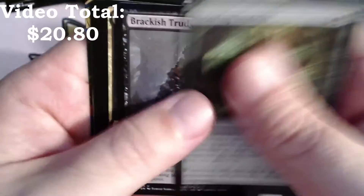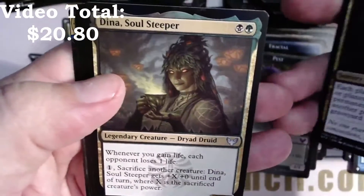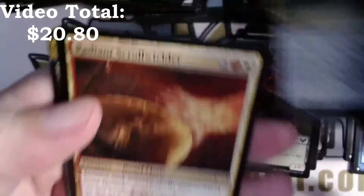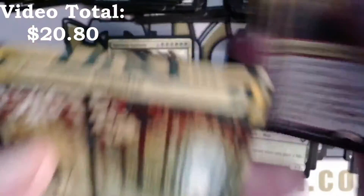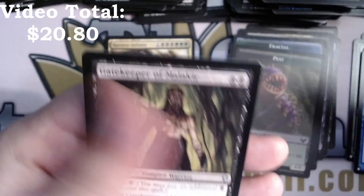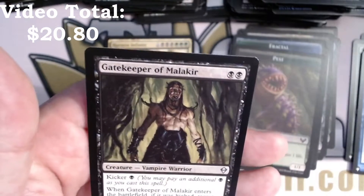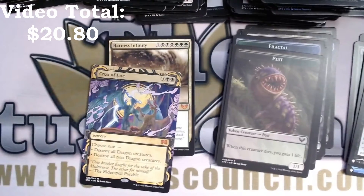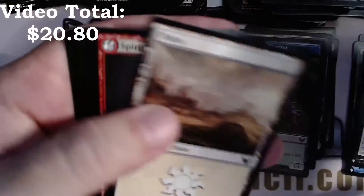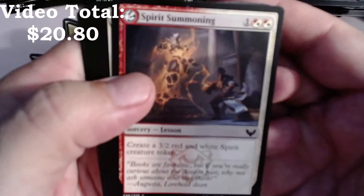Devouring Tendrils, Brackus Trudge, Deadly Brew, Dina Soul Steeper, Tend the Pests, Radiant Scroll-Wielder, Adventurous Impulse, and a foil Opt — gorgeous — and a Gatekeeper of Malakir from the list. Spirit Summoning.